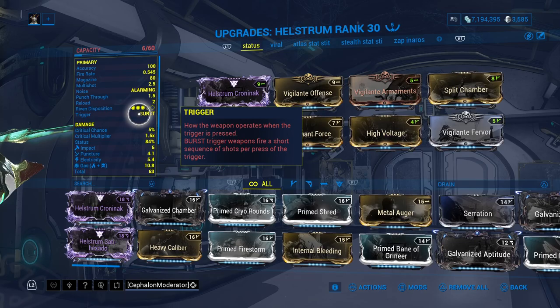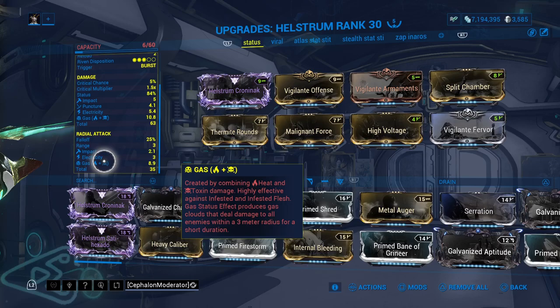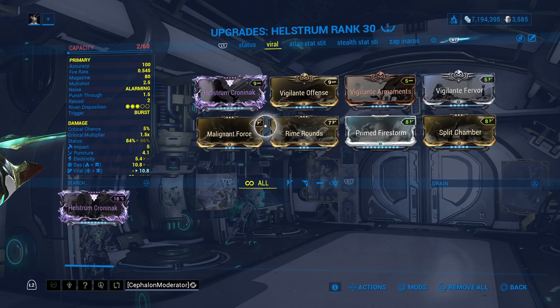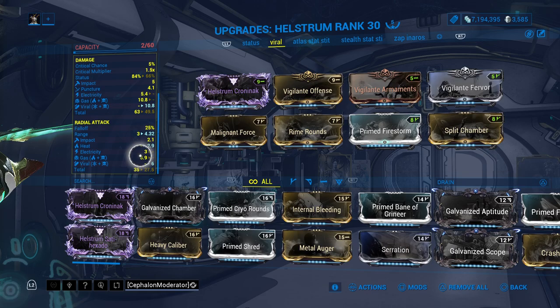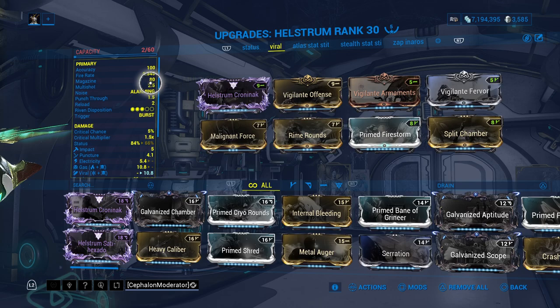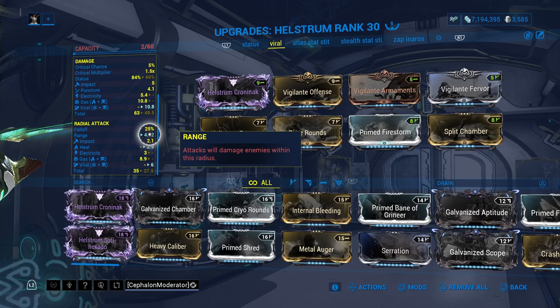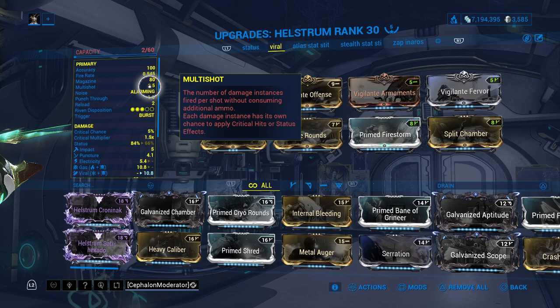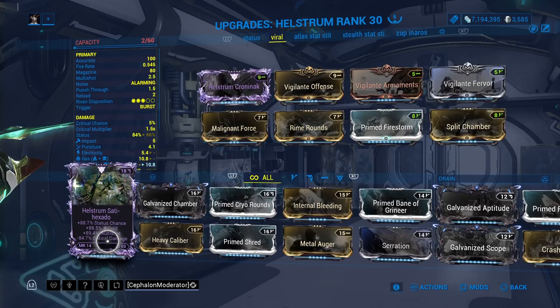Priming — what is it exactly? With this Hellstrom build I can apply Gas, Electricity, Impact, and Puncture all in a single volley. Or you can swap things around and do Viral, Heat, Impact, Puncture. What's really phenomenal about this weapon is that it's kind of lying to you — it says multi-shot 2.5, but each multi-shot bullet is actually four heat-seeking missiles that explode with a radius of three meters. So with 2.5 multi-shot, that's 10 heat-seeking explosive missiles coming out per shot.